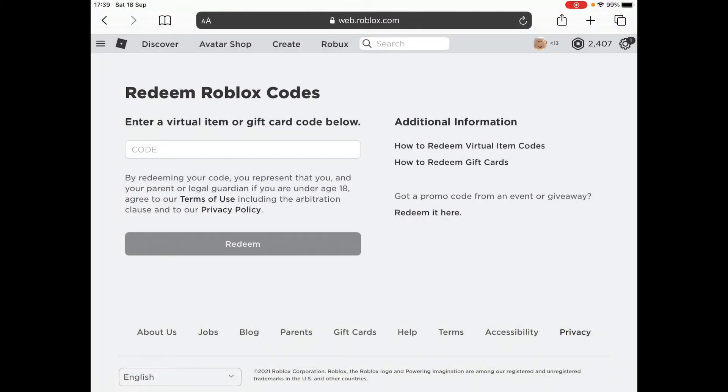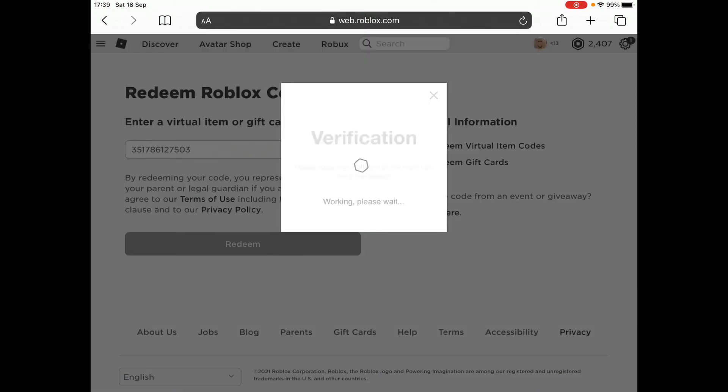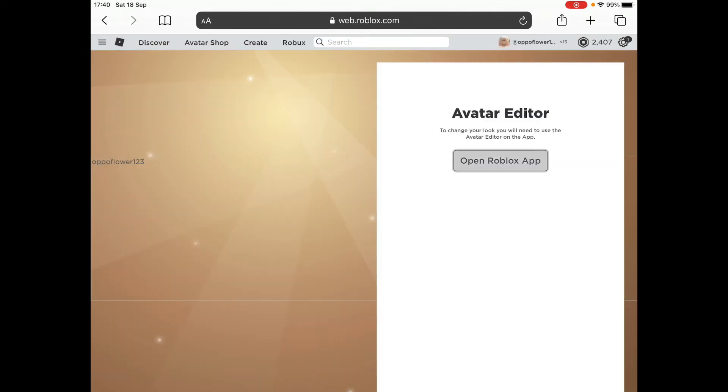So now I have logged into my account. We're not doing it in my brother's account because I don't know why it won't work for him. So I'm going to put in the code now. The code is 351-786-127-503.